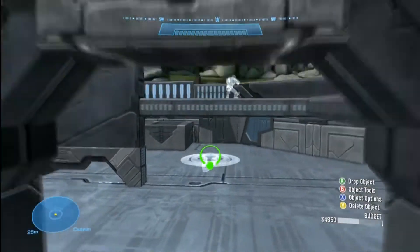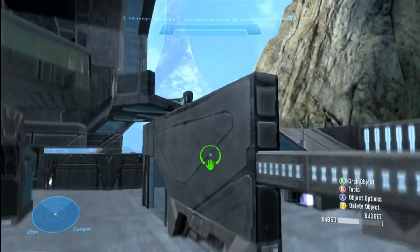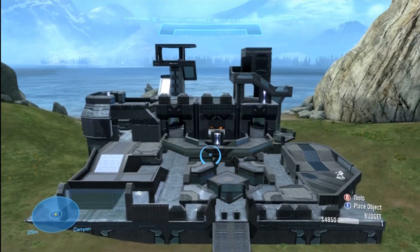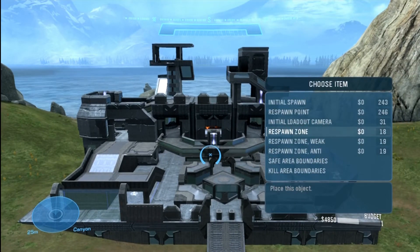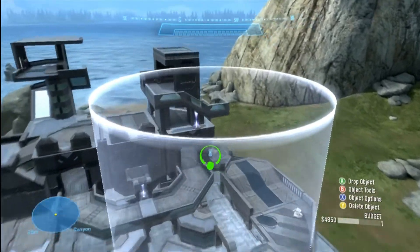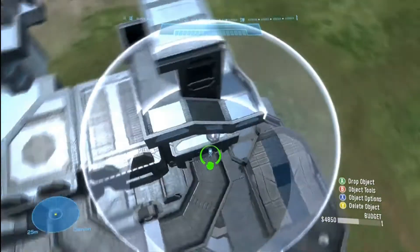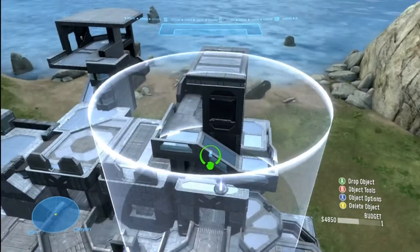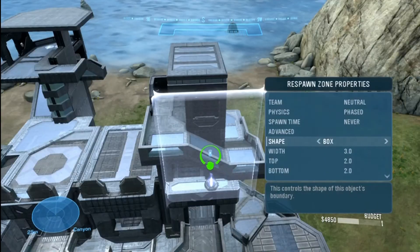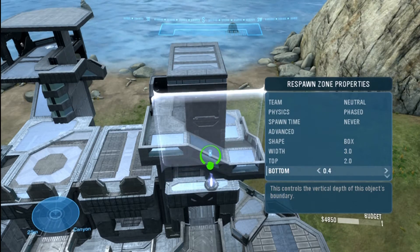Usually I set up 10 to 20 respawn points per team, then 10 random neutral ones. Think of the space split in half — if you've seen my spawn tutorial this will make sense. I'll now place a respawn zone splitting this base in half, which controls which team spawns on which side.